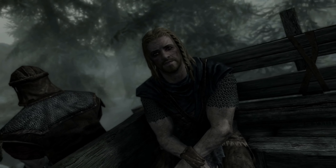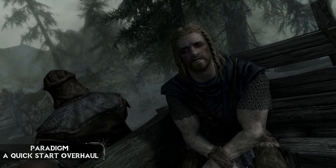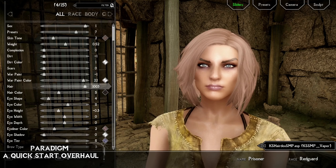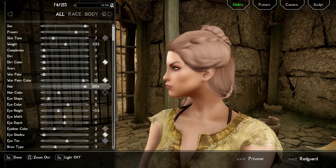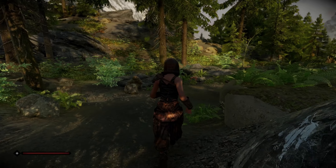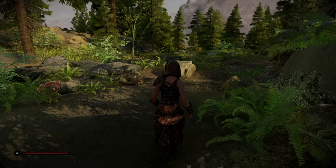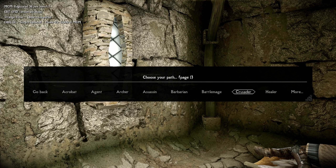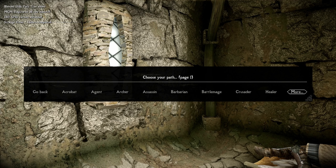Next is a quick start overhaul mod called Paradigm. If you are sick of having to play through the Helgen prologue, this mod will let you skip that part, going straight into the character creation menu and placing you outside the entrance of the Helgen cave. It also lets you choose from 18 different classes to start your journey. Each class will start with a different armor, weapon, spells and gold.